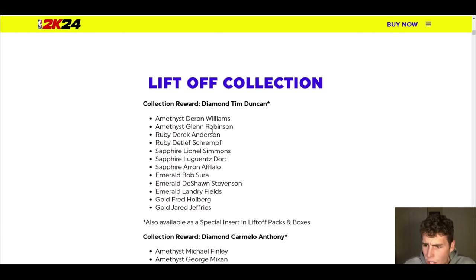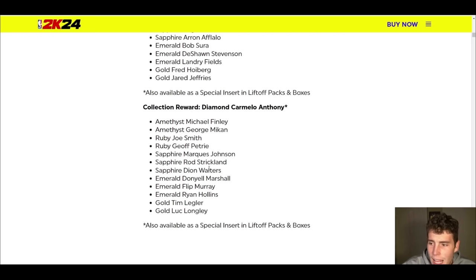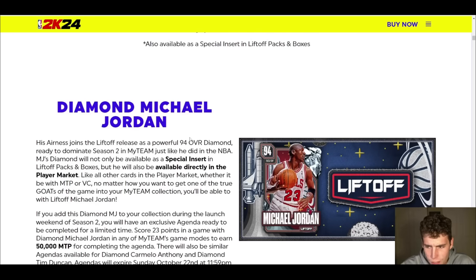Ruby Derrick Anderson, Sapphire Lionel Simmons, Emerald Bob Surah and Landry Fields, and DeShawn Stevenson — there are some really good budget options in the Tim Duncan set and Melo's set. In Melo's set you get Ruby Joe Smith, who at seven-foot small forward should be powerful and good. Jiff Petrie has been good with the cheesy release in the past, along with some sapphires, emeralds, and golds.